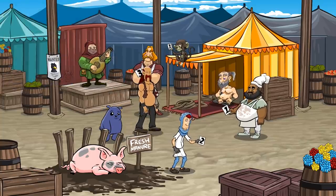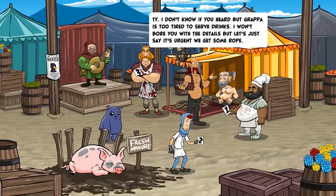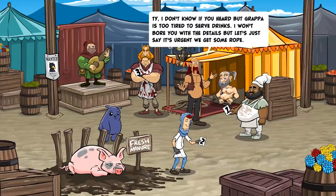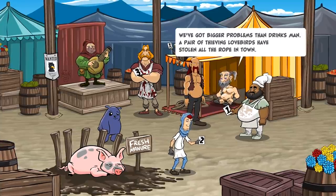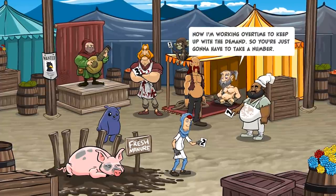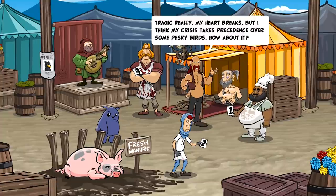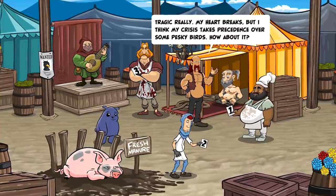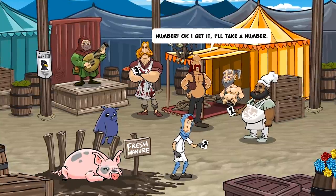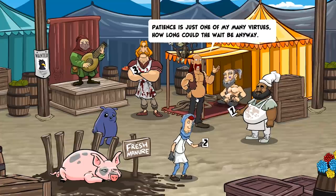Excuse me, Ty — I'd like a length of your finest rope. Take your number, man. I don't know if you heard, but Grappa is too tired to serve drinks; it's urgent we get some rope. We've got bigger problems than drinks — a pair of thieving lovebirds have stolen all the rope in town. Now I'm working overtime to keep up with the demand, so you're going to have to take a number. My heart breaks, but I think my crisis takes precedence over some pesky birds. How about it? Number. Okay, I get it — I'll take a number. Patience is just one of my many virtues. How long could the wait be, anyway? I've been waiting for about two...